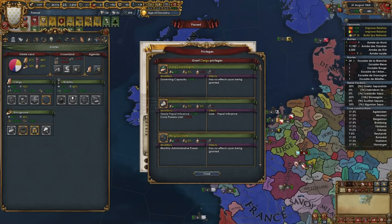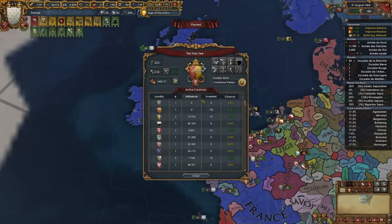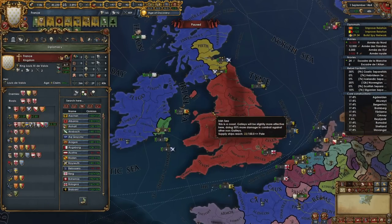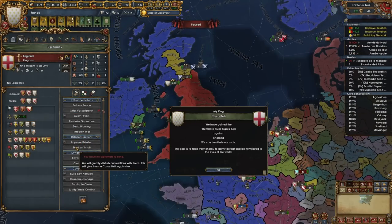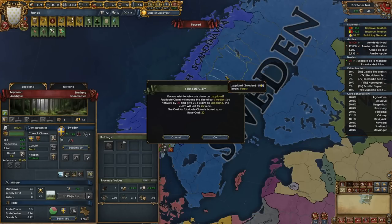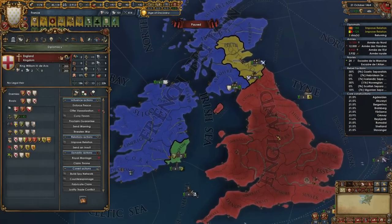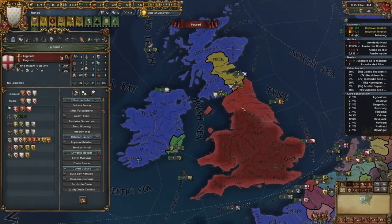Governing capacity is starting to stack up a bit — let's click this button, it'll take us below 20 but that's fine. We are not the papal controller which is less than ideal, but okay. Let's go ahead and rival England — that sounds good. We could get a little extra power projection here by sending an insult. If you don't know: if you have at least 50 PP every month you gain plus one of each monarch point — one extra admin, diplo, and mil per month.